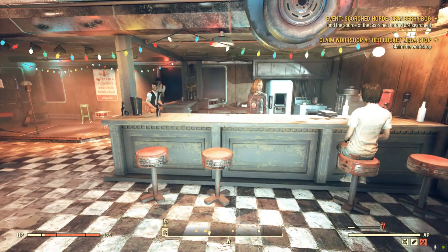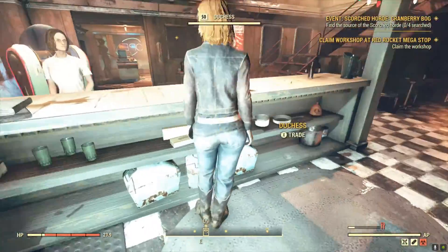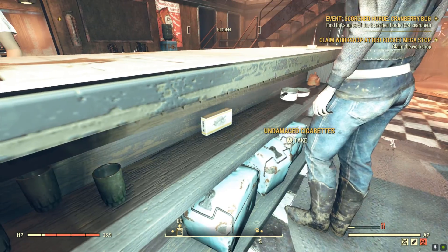Next, you'll go to the Wayward, where there's some cigarette cartons underneath the bar counter — if Duchess would just move.